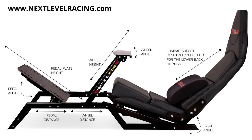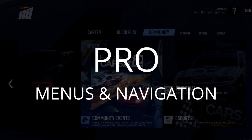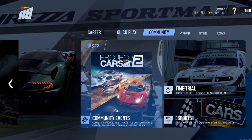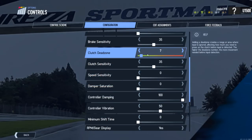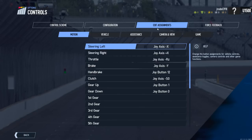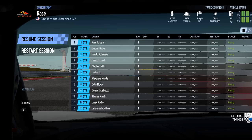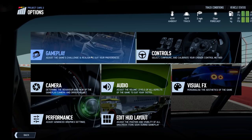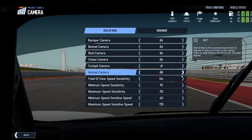For Project Cars 2, Slightly Mad Studios has improved on the horizontal scroll layout of the original game by breaking it up into six sections that are easy to decipher thanks to descriptive and attractive graphic design. As you dive deeper into the menus, they become even more clear and concise, eliminating the muscle memory that other sims require as you plow through page after page trying to find one setting.